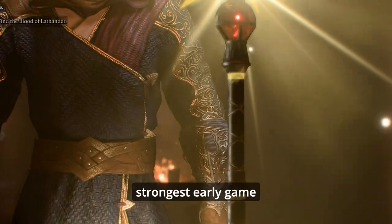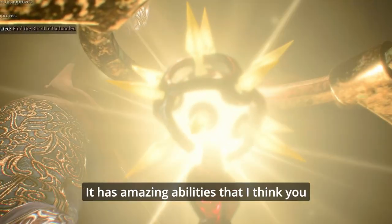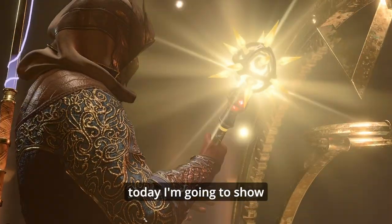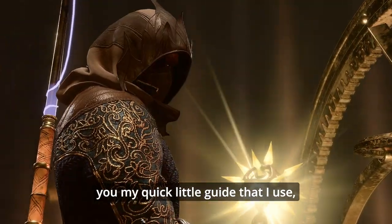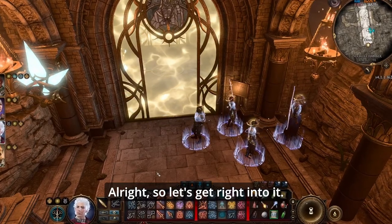The Blood of Lathander is one of the strongest early game legendaries that I recommend you find in Baldur's Gate 3. It has amazing abilities that I think you will find useful, and today I'm going to show you my quick little guide — mostly spoiler free — to get it. Let's get right into it.